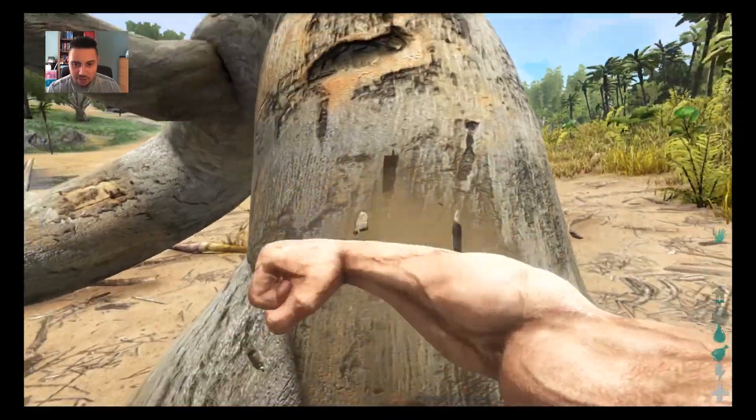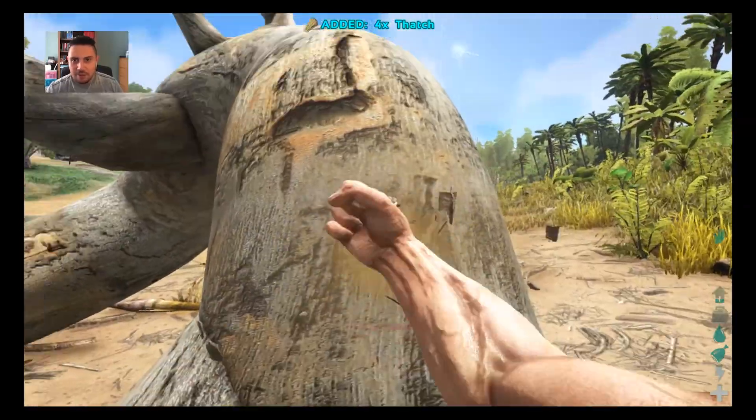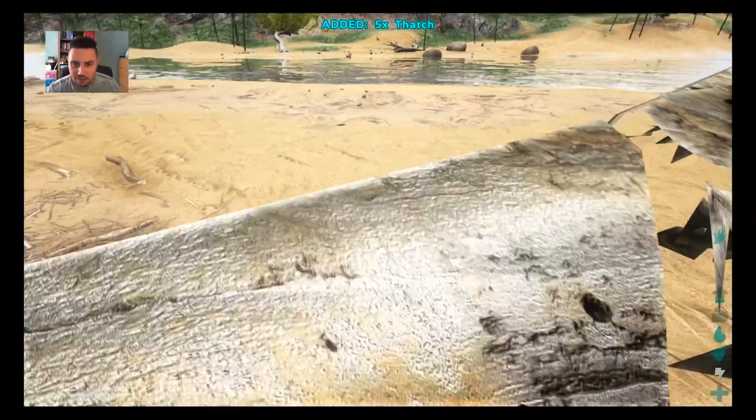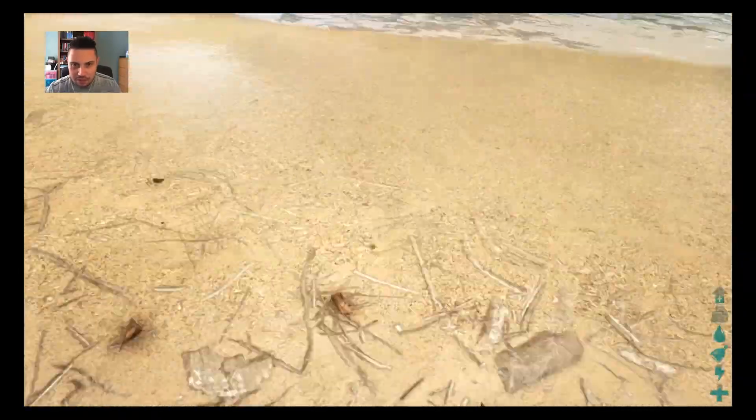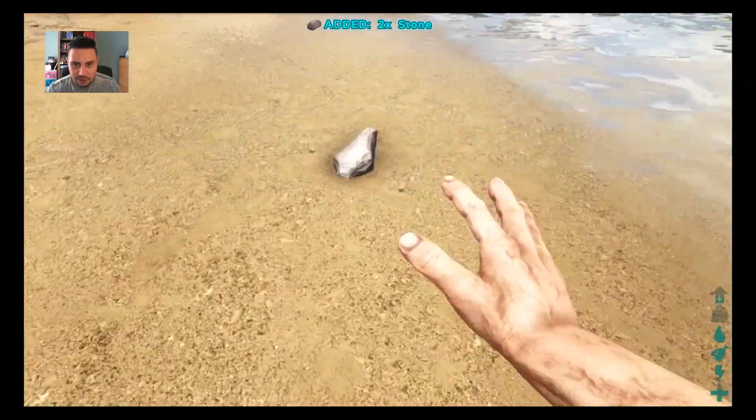We get the wood and thatch from punching a tree, and you can do that until you've got enough. Then we can get one stone from picking it up — usually the sand by the water would be a good place to find it — using an open hand, as in not holding any tools or anything in your hand, and pressing the use button.